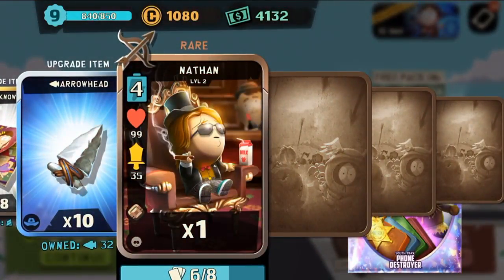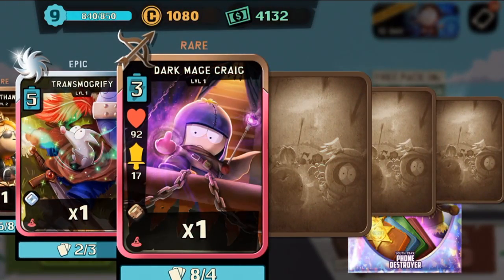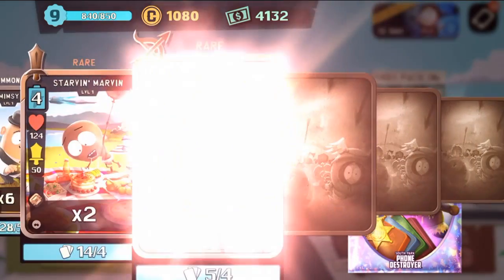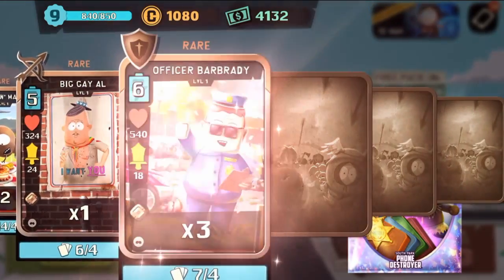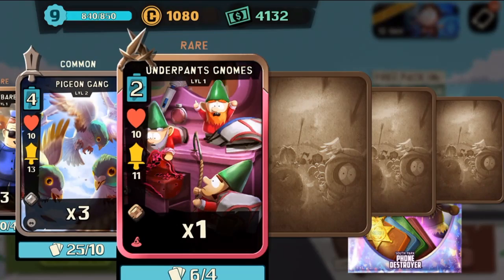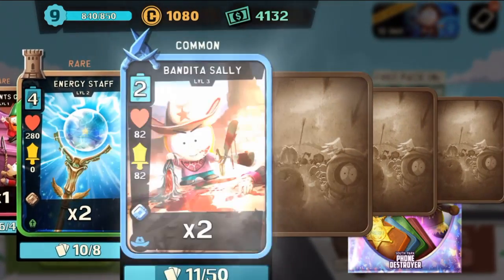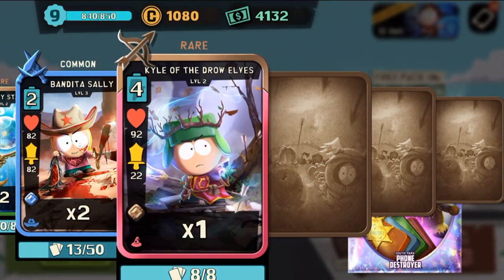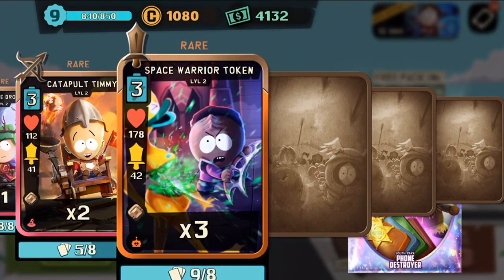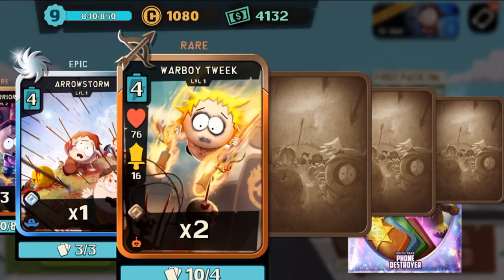Here we are at the characters. One Nathan, a transmography — first epic, not bad. Dark mage, six mimsies, two starving Marvins, one Big Gay Owl, three officer barbarities, three pigeon gangs, one underpants gnomes, two energy staffs, two bandita Sallys, one Elf Kyle, two catapult Timmys, three space warrior tokens, an arrow storm, two warboy Tweeks.